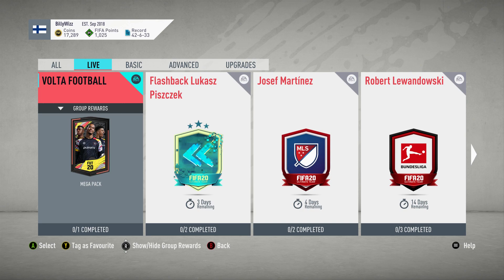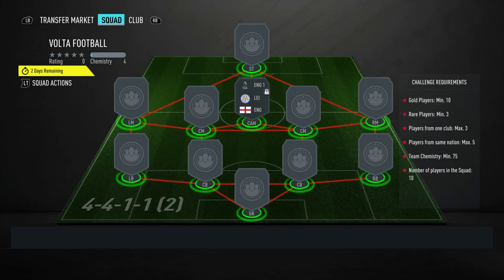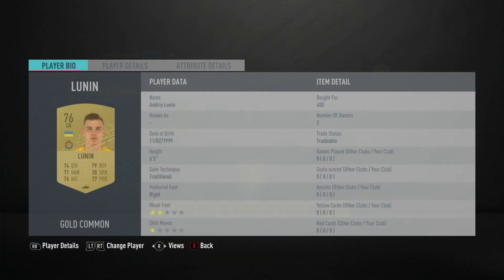Billy with GamerBack online and we are doing a Volta Football SBC. Basically this costs around about 7k, requires no loyalty, no position changes, nothing along those lines — it's quite a straightforward and simple SBC to do. It's easy. We get a mega pack back from a 35k pack back from spending 7k, so it's well worth doing. I'll crack on with it.